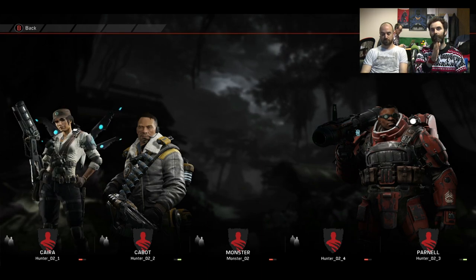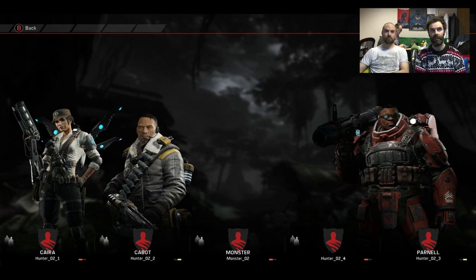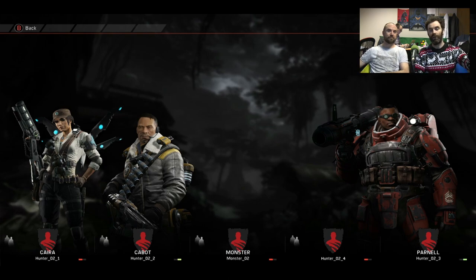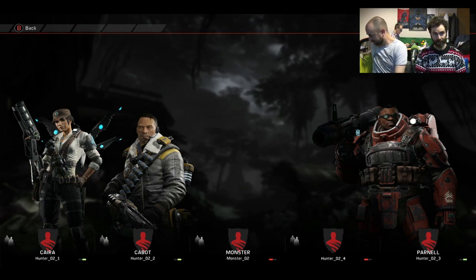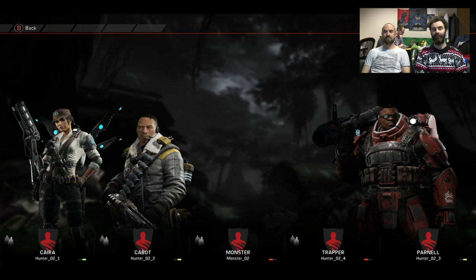So we've got Parnell, the assault class — he's the new guy. We've got Cabot, who is the leader of the hunters and the new support class. Kyra, who's the new medic, and popping in shortly should be the new trapper, Abe. And then we'll have the Wraith popping in — she is the new monster.